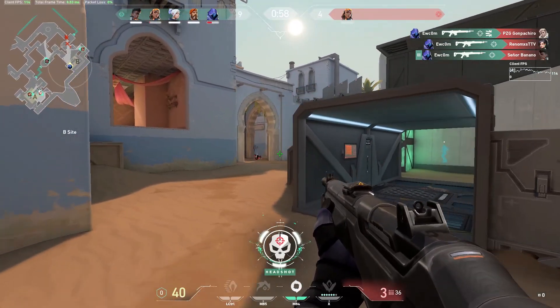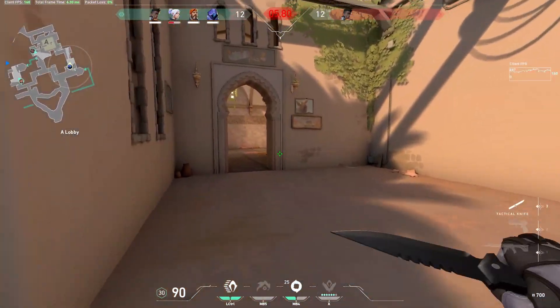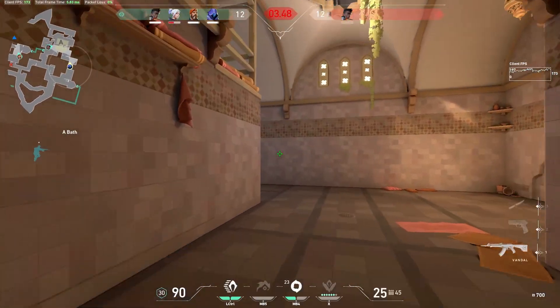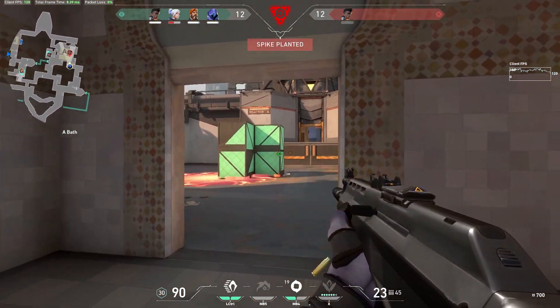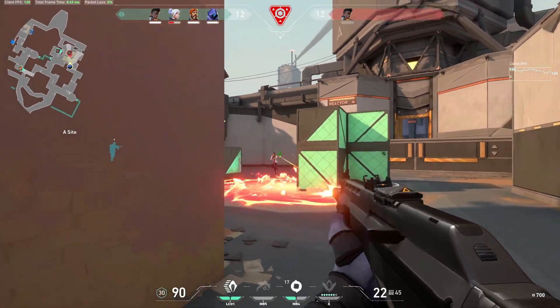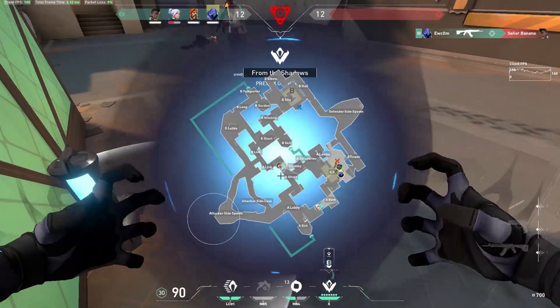And let's not forget that this doesn't just mean visual confirmation of the agent — even some abilities can confirm the presence of an agent in the area, like an Omen smoke that could pretty much sell off the presence of Omen inside. This is why this combo is so strong.